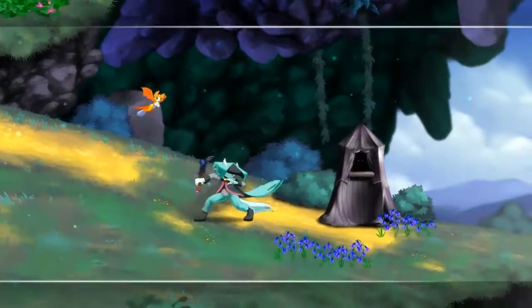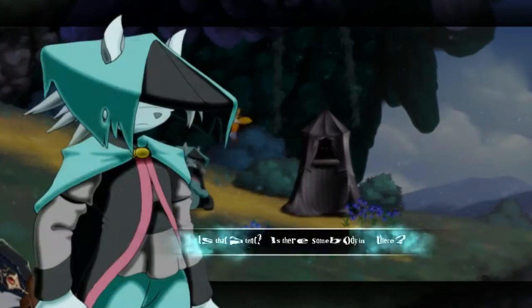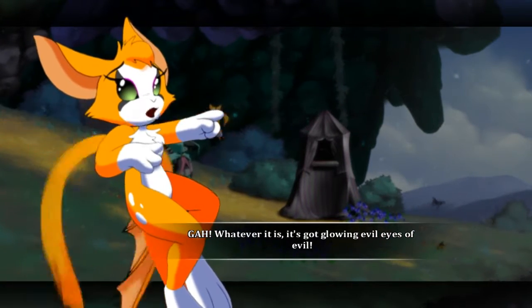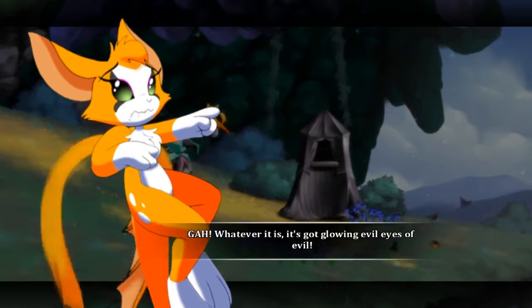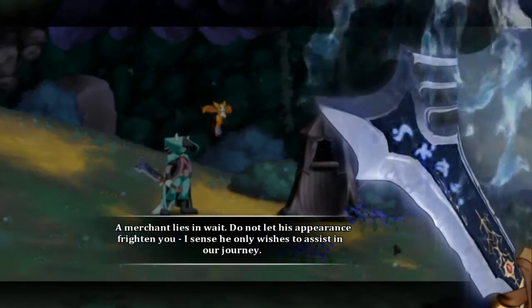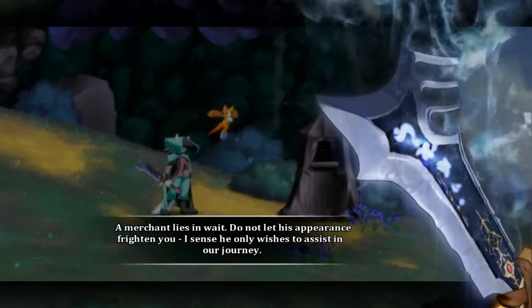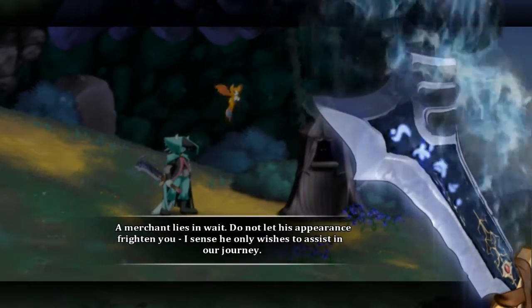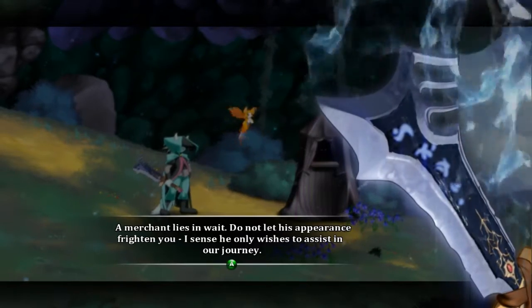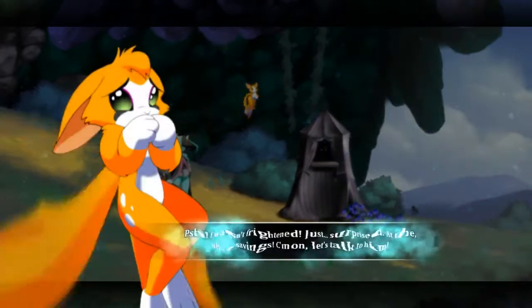What's this — is that a tent? Is there somebody in there? It's got glowing evil eyes of evil. Do not let his appearance frighten you — I sense he only wishes to assist in our journey. So the blade can also sense other people's feelings or intentions.